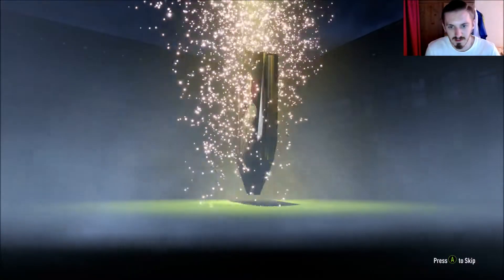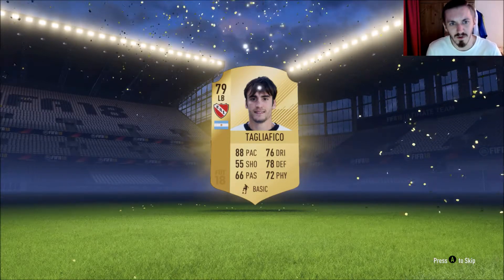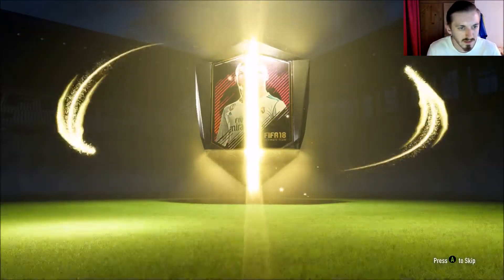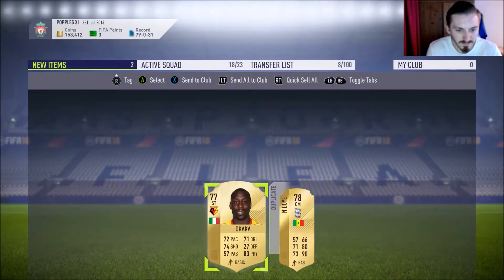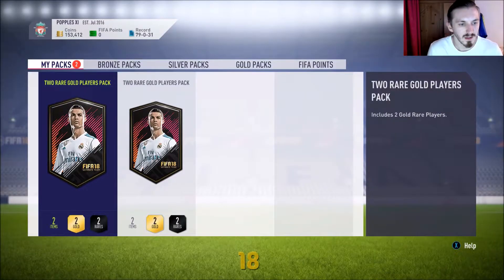Second two-rare player pack - we don't get back-to-back boards. Left back from Argentina - Taglifico. Do I have him? No, I don't. I don't have either of them, so we'll send both to the club. Moving on to the third two-rare players pack - it's not boards again. Centre mid, 57 pace for a centre mid - that is not good. Looks like a cacker there. I'll send him to the club as he's tradeable. Let's move on to the next two-player pack.